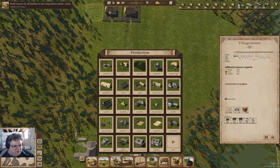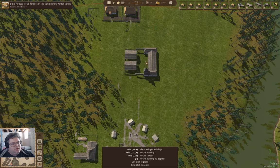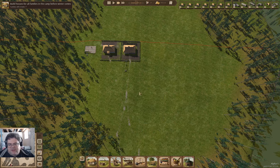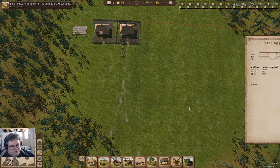I'm also going to need, at some point, a trading post. I think I want to put the trading post right here — because it's close to the entry point where the wagons will come, and I can line it up with the grand paved road and everything.